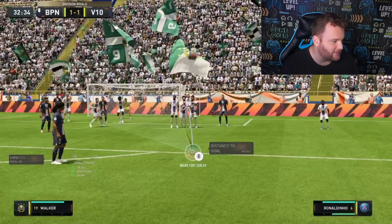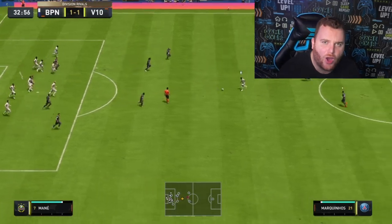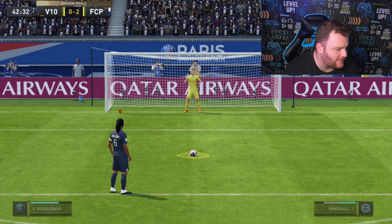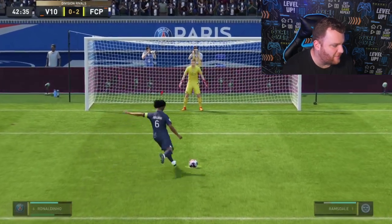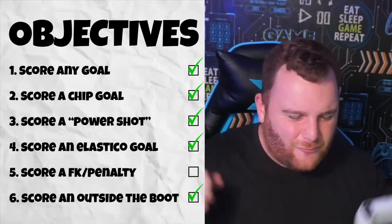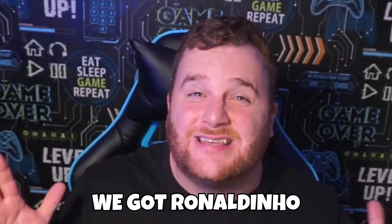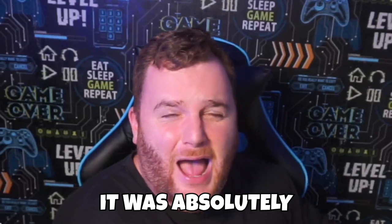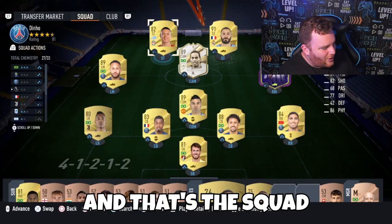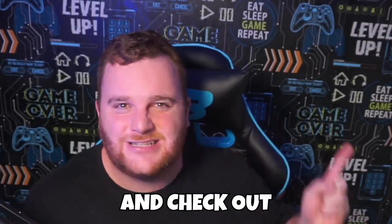There's only one more thing to do — let's get a free kick or a penalty. Come on Ronaldinho, you were a master in real life! We finally got an opportunity — it's our third penalty. We've gone left every other time... goal! It's scrappy but we do not care. We finally have the free kick or penalty objective done. Ladies and gentlemen, we got Ronaldinho in FIFA 23 — absolutely fantastic, so fun to use. That's the squad we ended up building. If you enjoyed this video, make sure you subscribe.